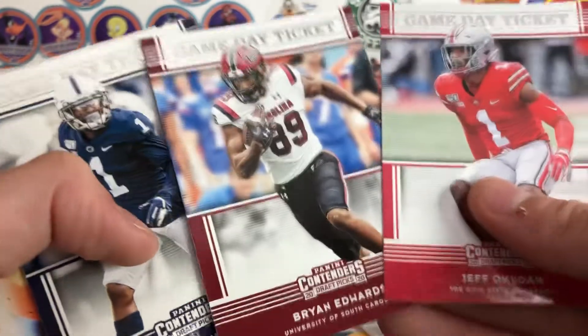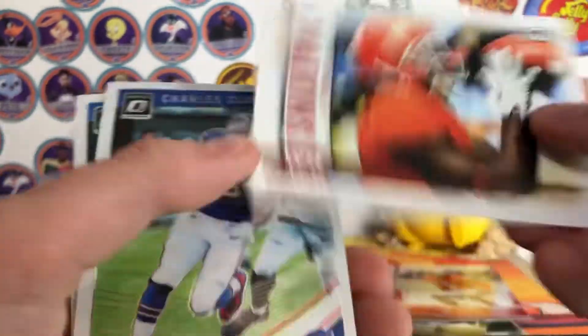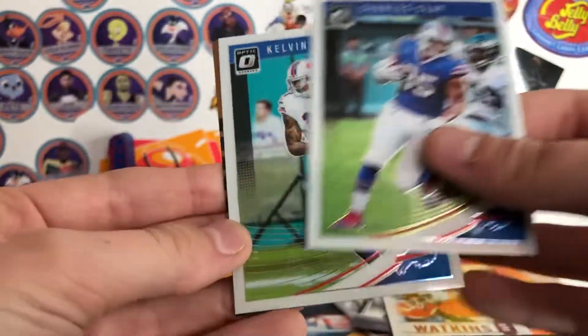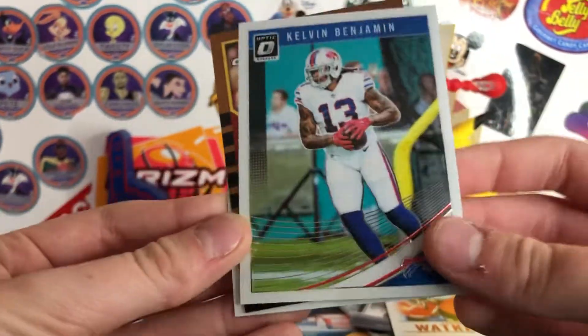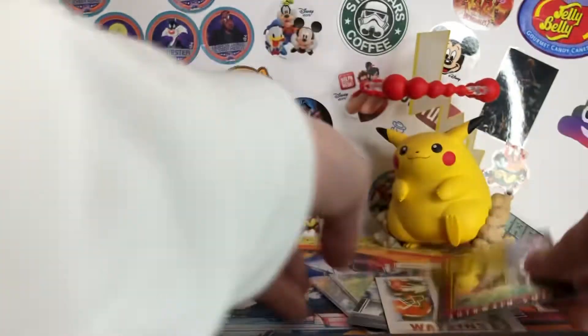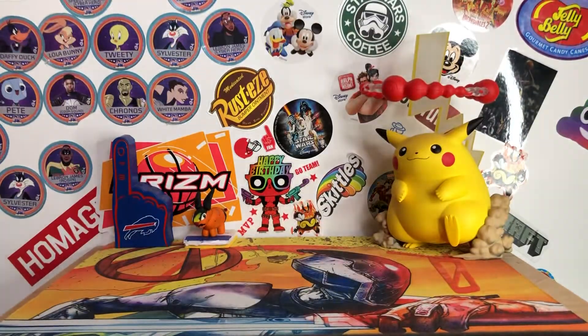Sammy Watkins Sage rookie, and then three Bills base cards: Charles Clay Optic 2018, Kelvin Benjamin 2018, and 2000 Bowman Chrome Antoine Smith. And Ben will show his 10.